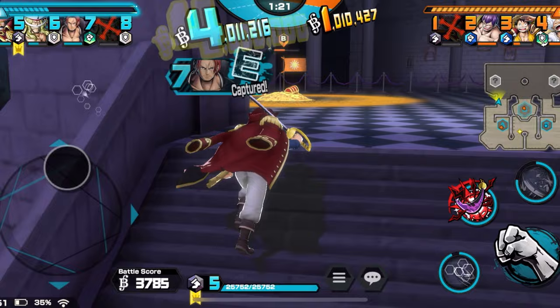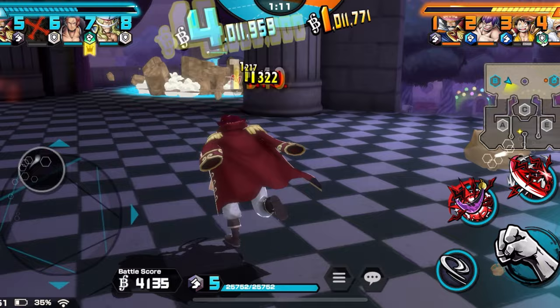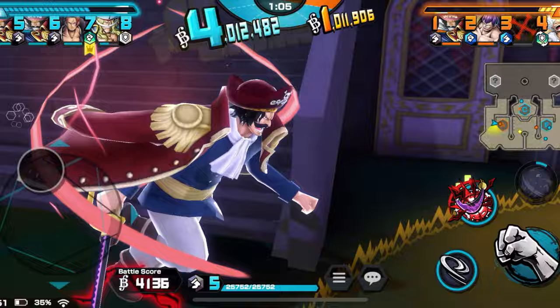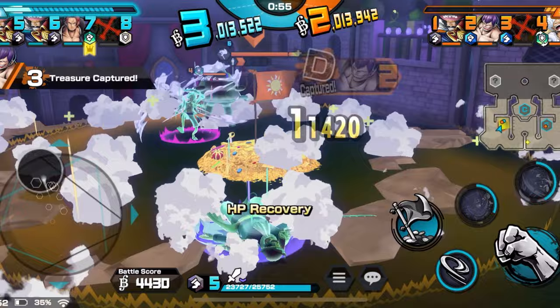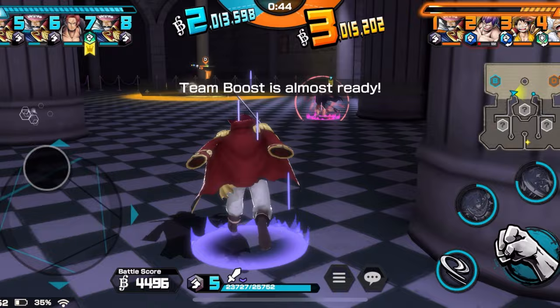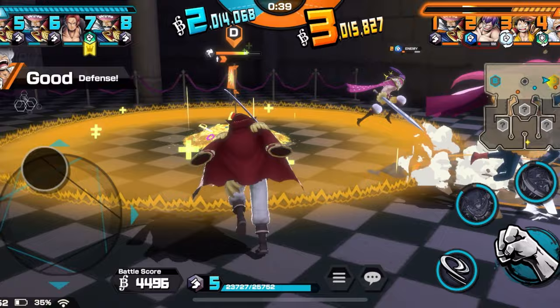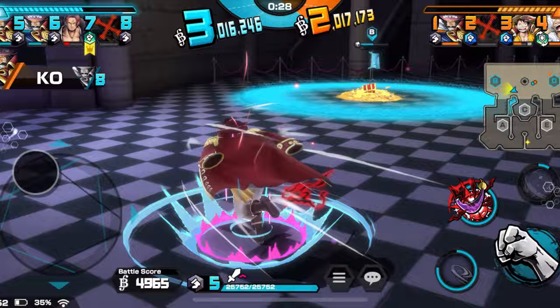We keep switching from flag to flag. I feel like Roger does take a lot of damage right now — I'm still figuring him out, so I'm not really fighting, I'm playing the runner role. We're just coming back past Gear Five — nothing, boom. We're taking this flag right in front of your face. Look at that Haki stun — perfect dodge again. Now we just gotta run past him, that's all you gotta do with Roger. He's just the ultimate running machine.